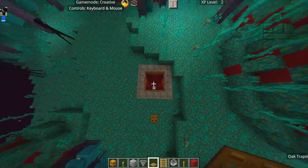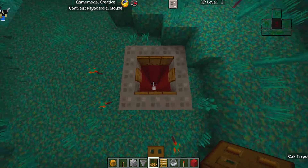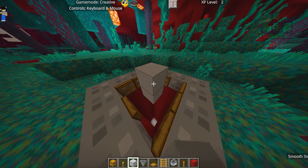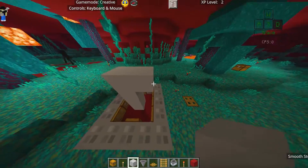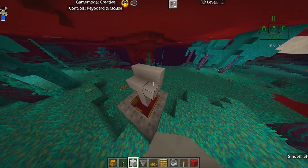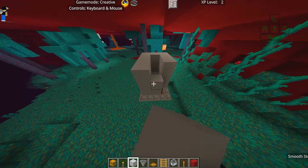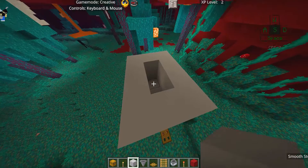Now the hardest part — pay close attention because I messed up on this a lot. Place a block in the middle by crouch-clicking on the trapdoor and go three blocks up: one, two, three. Make it a two by one platform, then fill the sides up with three blocks each so it's well protected. Go up one more and extend out a little on the sides for safety.